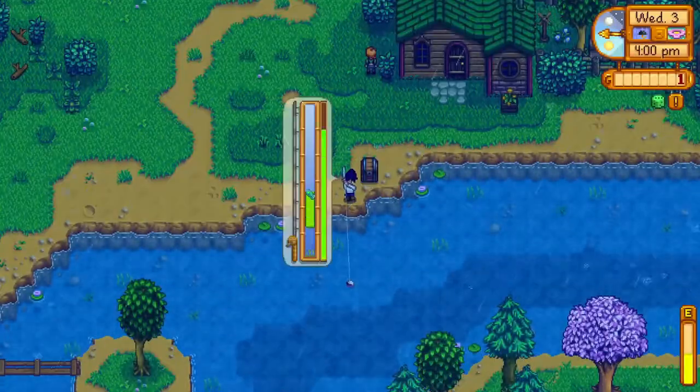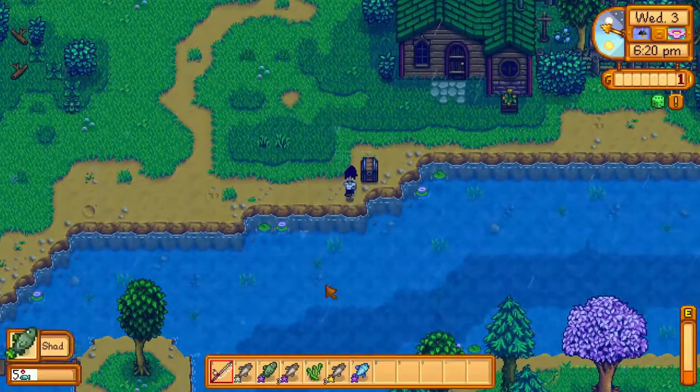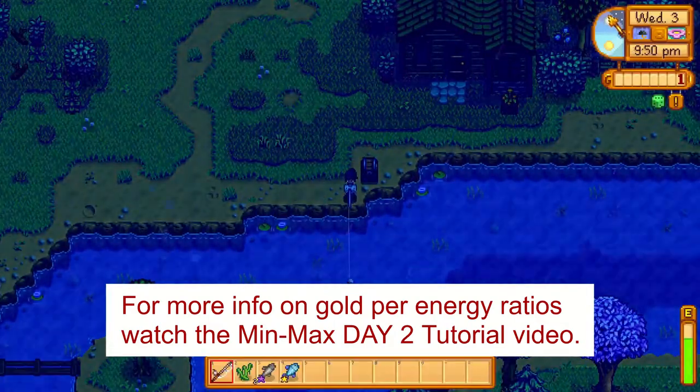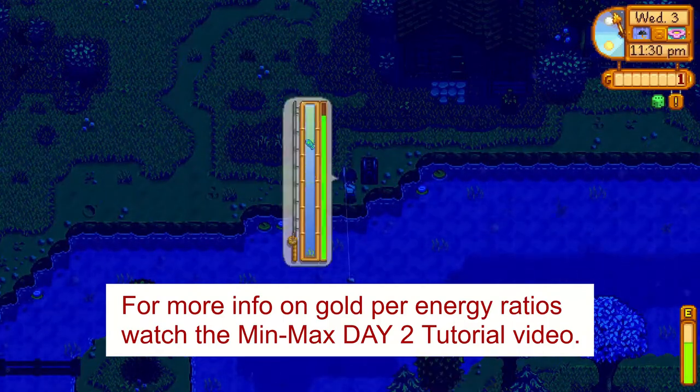When you need to eat, you'll want to eat items with the lowest gold per energy ratio first — so algae, joja cola, and then the highest quality chub. I'll leave a link to a list of food items with their corresponding gold per energy ratios in the description.